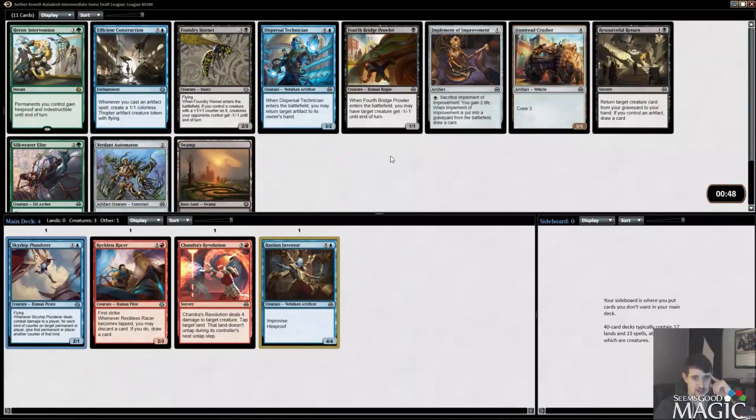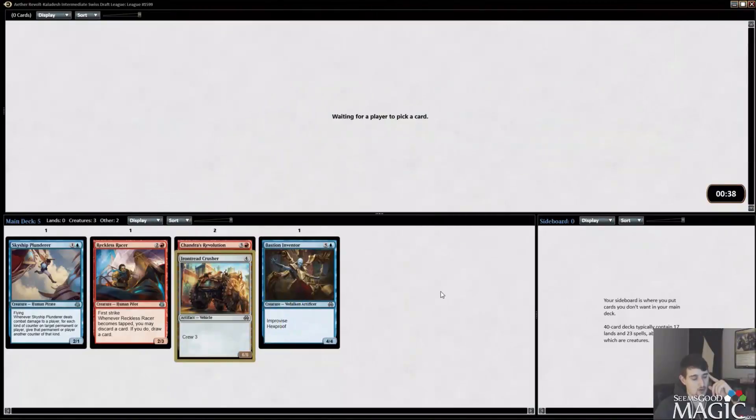This pack is pretty terrible for us. We're nowhere near Implement, nowhere near Foundry Hornet — this pack's just bad for everybody. I guess I just take an Iron Troid Crusher. It's playable in an artifact deck. It fits all the criteria, so we're pretty happy with that.